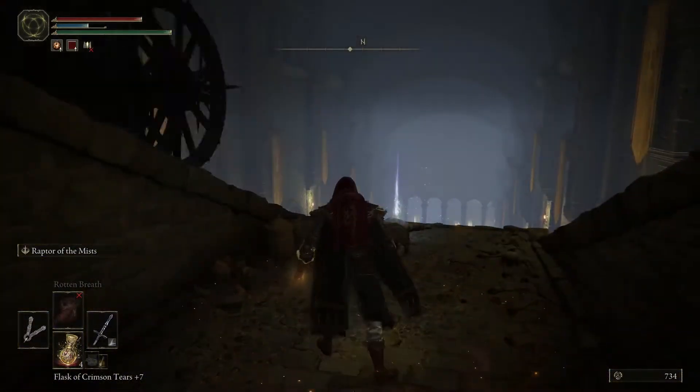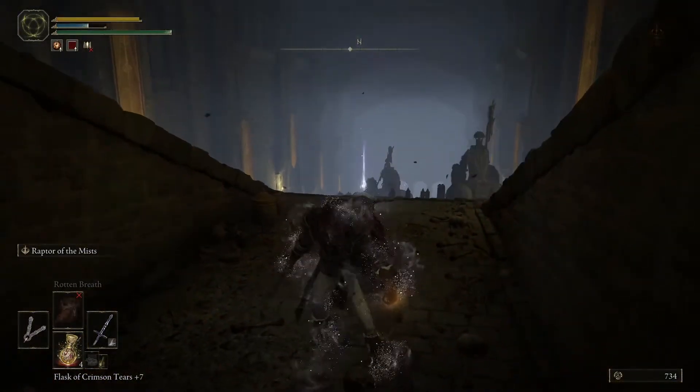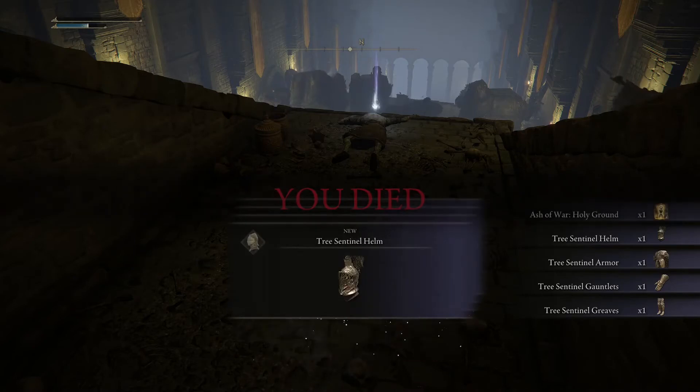I think it's already lit up. Yeah, there it goes — it spawned that thing. Now I could have stopped then but I got run over. So yeah, you either get run over or the skeleton kills you, but you get the Tree Sentinel armour and the Ash of War Holy Ground anyway.